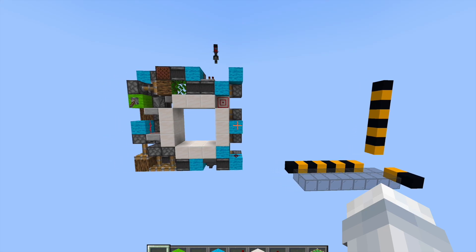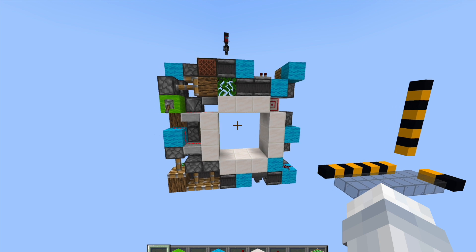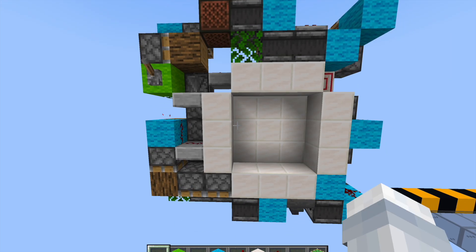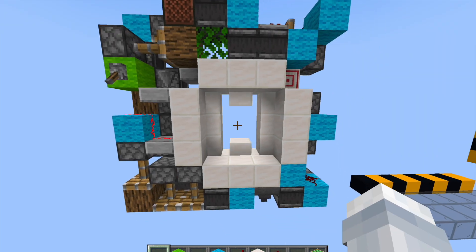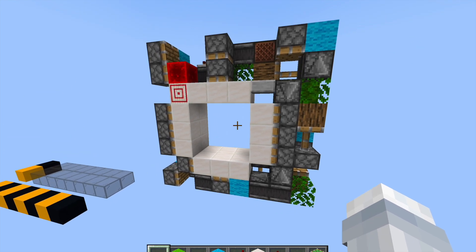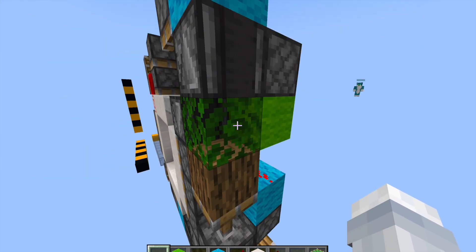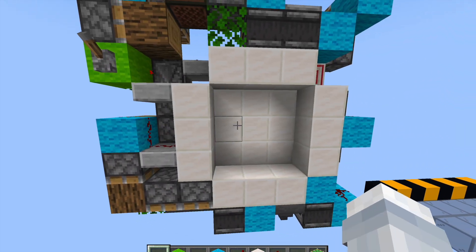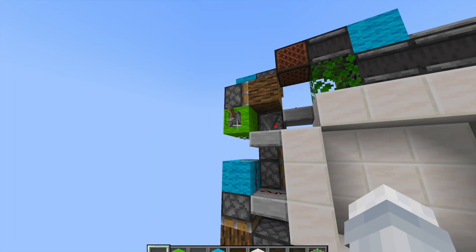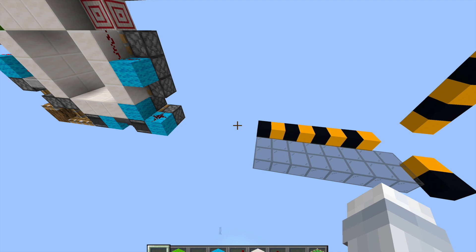Today we're doing a tutorial on this epic gaming 3x3 door, which is a slightly small build but is actually pretty epic. It opens in 0.6 seconds and closes in 0.45 seconds, is fully synced, 128 blocks, and is not input bugged like half of these door types are. It's fully reliable — a pretty good door to build in survival.